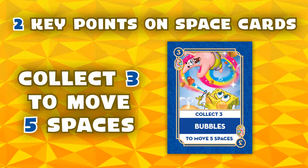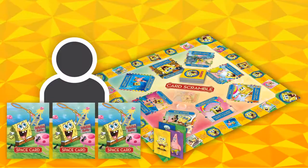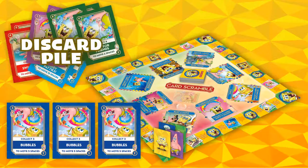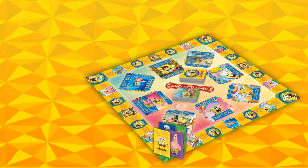For example, on the space card shown here, you need to collect 3 of these cards to move 5 spaces. When a player submits a completed space card set during their turn, first they must show the opponents the space card set they have completed. Then the played space cards are put aside in a communal discard pile. This pile can be reshuffled and reused to add to the space card deck as it runs low during the game.